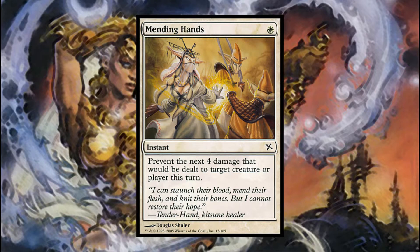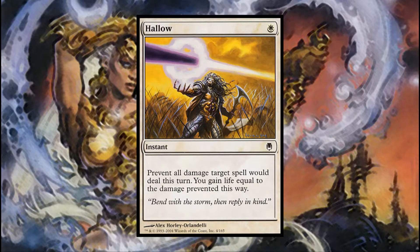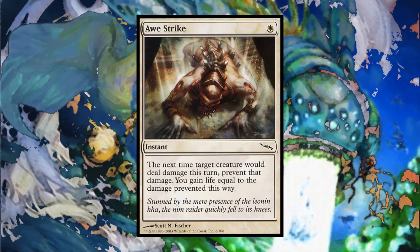With that said, the Mirrodin block had a contemporary whose abilities ran parallel to Awestrike — Darksteel's Hallow — which would prevent damage and then gain life from a spell, as opposed to a creature.